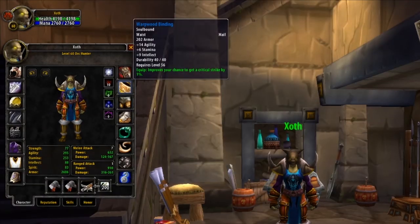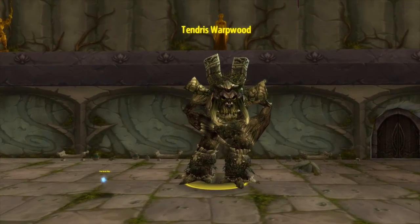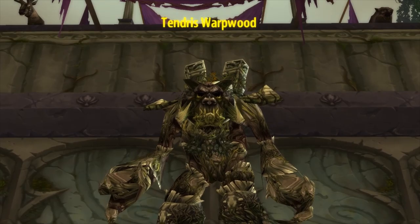Next up we have Belt, and for this we recommend the newly added Warp Wood Binding from Dire Maul — high Agility and a decent amount of Intellect and Stamina, and even 1% Crit, helping to make the most out of Mortal Shots. To get your hands on this belt, head to Dire Maul West where it drops from the first boss, Tendris Warpwood.